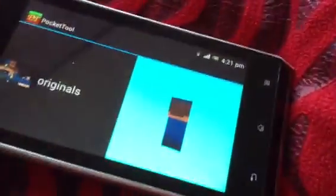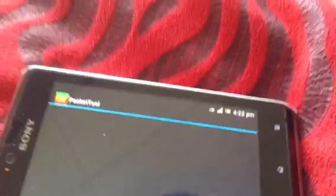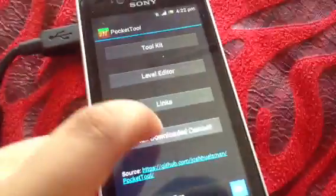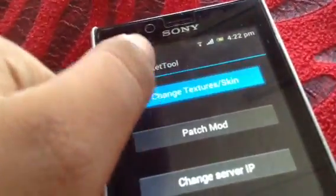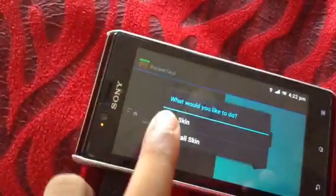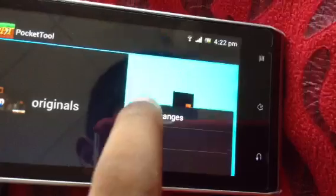I made a cop one before — she's a cop. Anyway, back to Pocket Tool. In Pocket Tool, install and download content there. It's all the skinning. Change textures and skin — yeah, this is the original. Just press this one time. The skin shows there, and there are the three lines here, the three lines — okay.